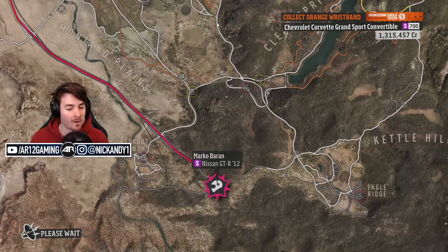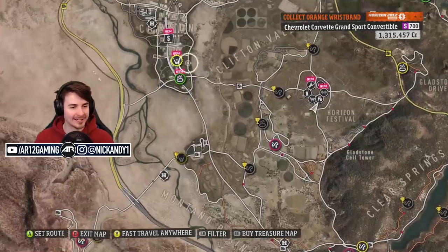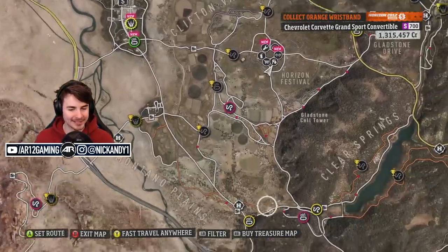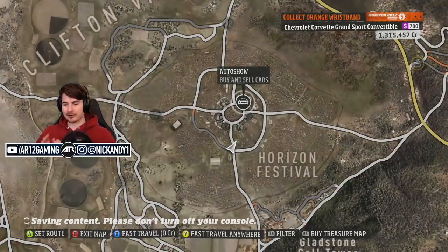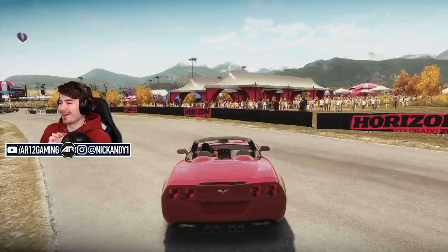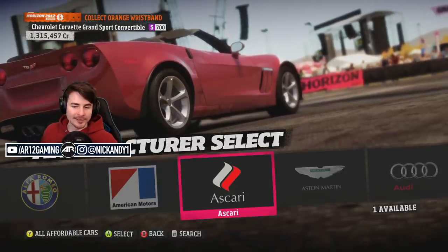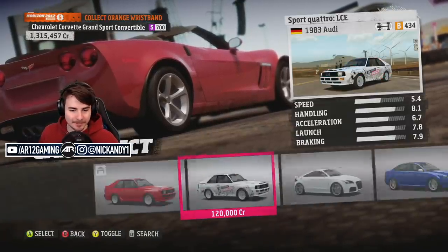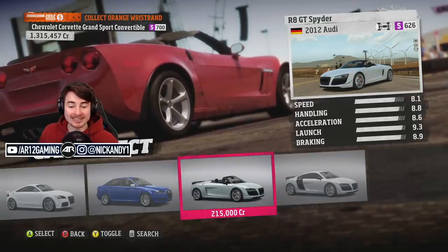One more race - Marco versus Lucky Boy. You can keep the car if you win. We've got a highway sprint versus that man - he's rocking a Nissan GT-R as well. I think it's time we head to the auto show and build ourselves one hell of an S-Class racer. Twitch chat, what do you guys suggest we build? Somebody's immediately saying Audi - jump in the R8 GT Spider.